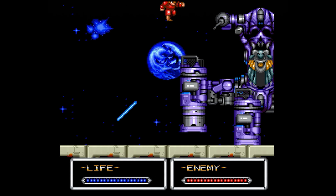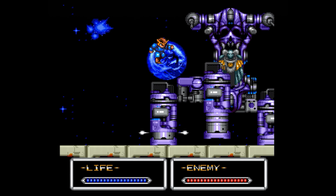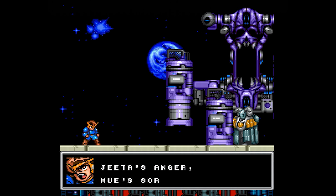The final boss, no surprise here, is the Emperor Ryu, and true to his Dr. Wily connection, he rides a very Wily-inspired stomper machine. Taking him down and delivering the final blow to the credits roll feels just as satisfying here as it does in Mega Man.